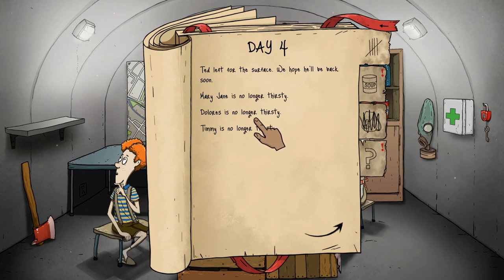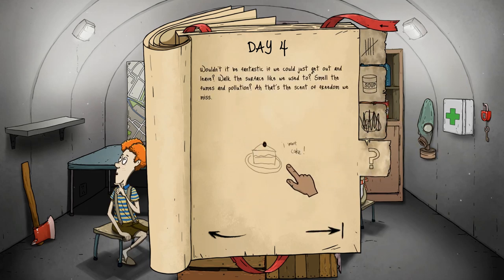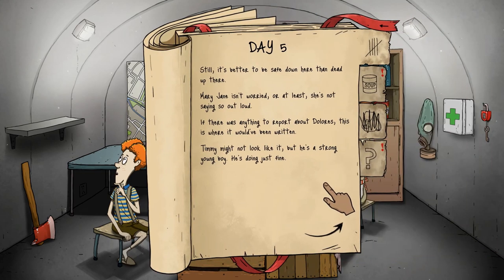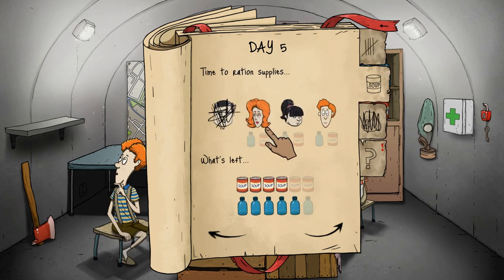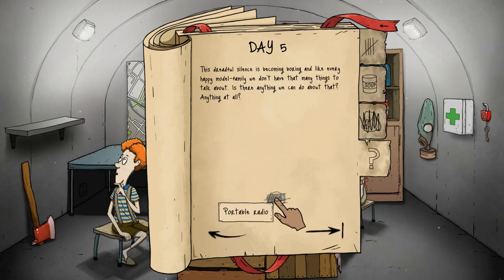Ted left for the surface — we hope he'll be back soon. Nobody's thirsty, nobody's hungry. Some people want cake — there's a lot of things to read as the days pass. Still better to be safe down here than dead up there. Mary Jane isn't worried, or at least she's not saying it out loud. Timmy's a strong boy, he's doing fine. We could have had our radio, but unfortunately we couldn't find one. We did find a gas mask and an axe, though — that could be helpful later. There are little bonuses that can come at the end of each day.